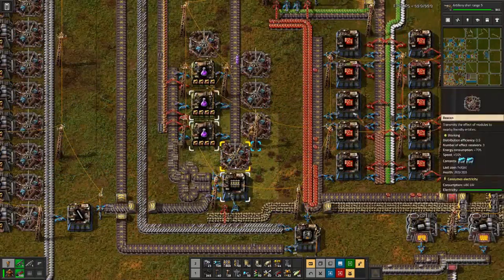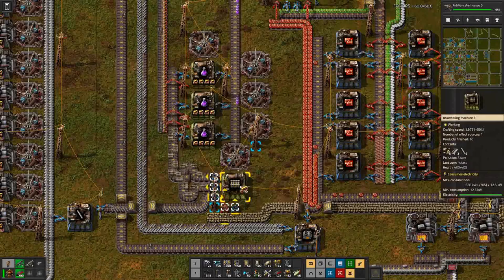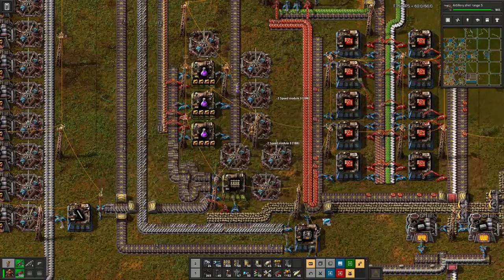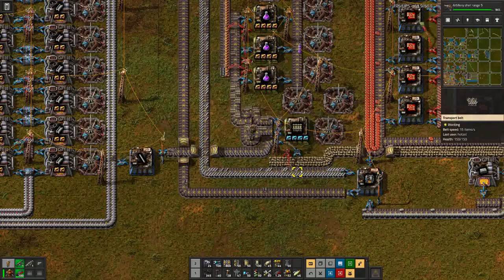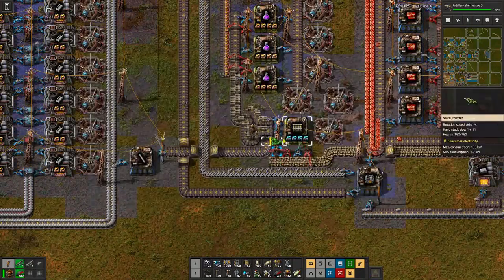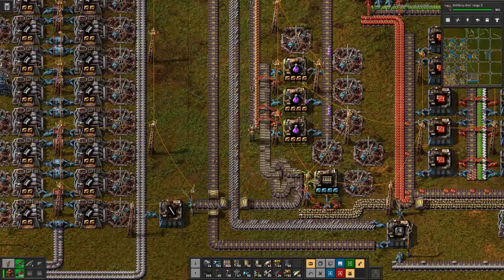With these upgrades done we can see the first bottleneck is rails. So let's upgrade here — I don't think I can add productivity in there, but we can add a few more beacons around it, that should help. And we can also add speed modules in here to speed this part up, and maybe stack inserters for output. That produces enough rails so it goes to the last factory.